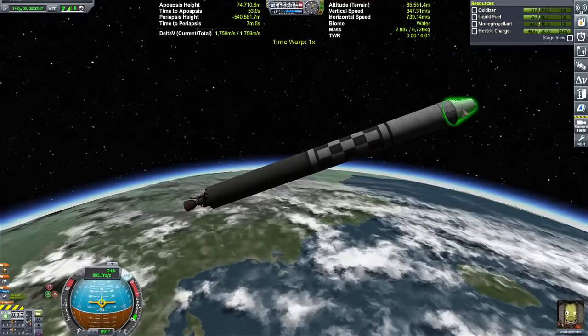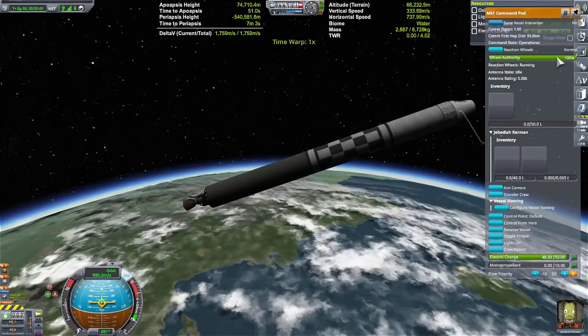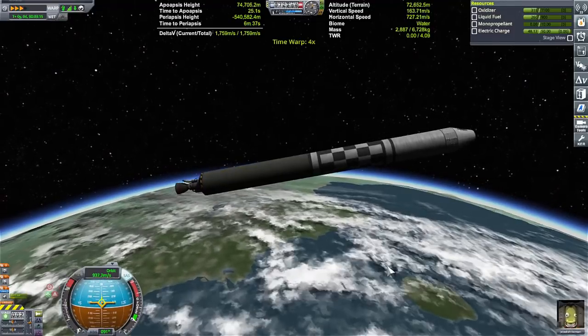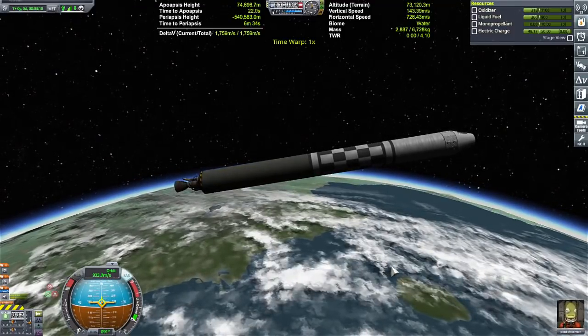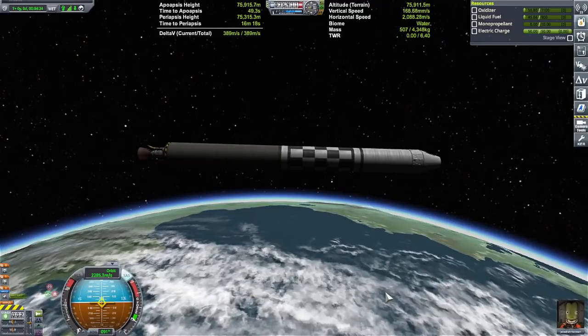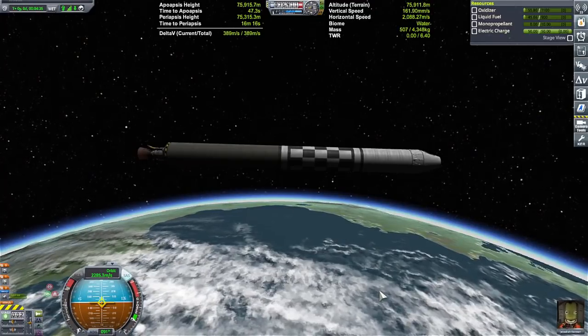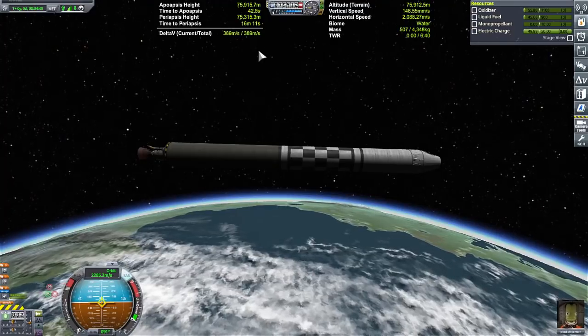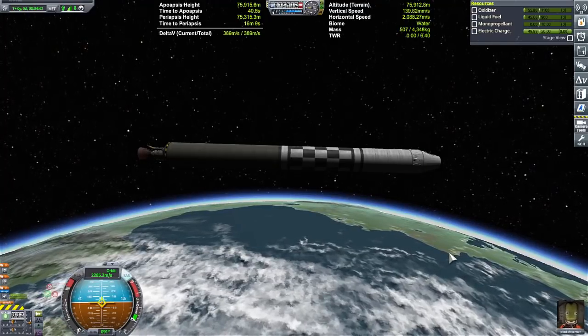Apoapsis is at 74 — we've got 17,000 delta-V left over, about a minute to coast up. A little bit of wobble there — easy. Maybe I need to crank down the wheel authority a bit. Okay, that took care of the wobble. 20 seconds out, start up the engine again, throttling down. We're in space — we're in orbit! It's a nice orbit of 75,000 meters for both periapsis and apoapsis. See what readouts can do — they can create miracles.